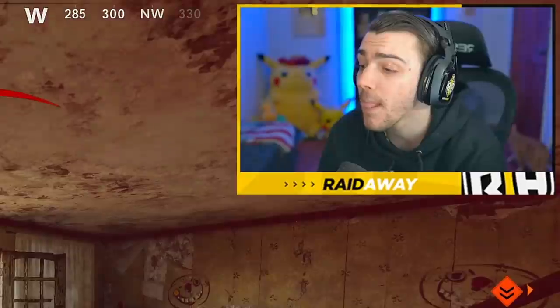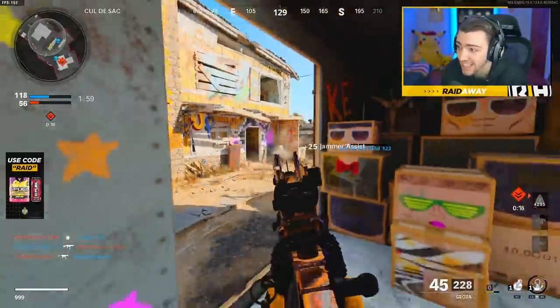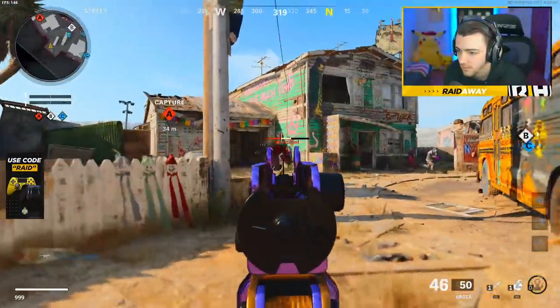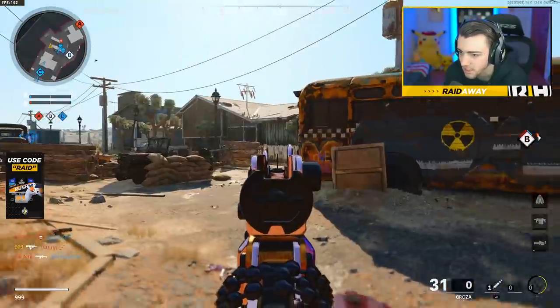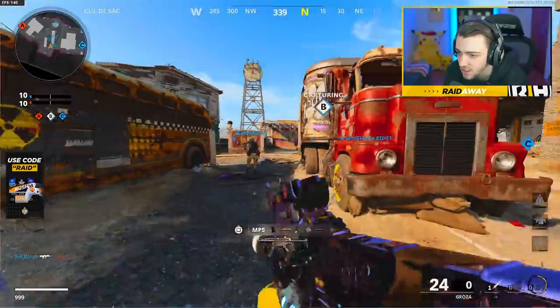Oh, they kill me off my nuclear and then just leave the game? There we go, pushing around. Let's go. This is gonna be a sweaty game, but the Groza is feeling so fire though. Got him, let's go — we're on a seven. We're losing B. Got him, let's go. Someone's gotta watch this left side, I guess I will do it.